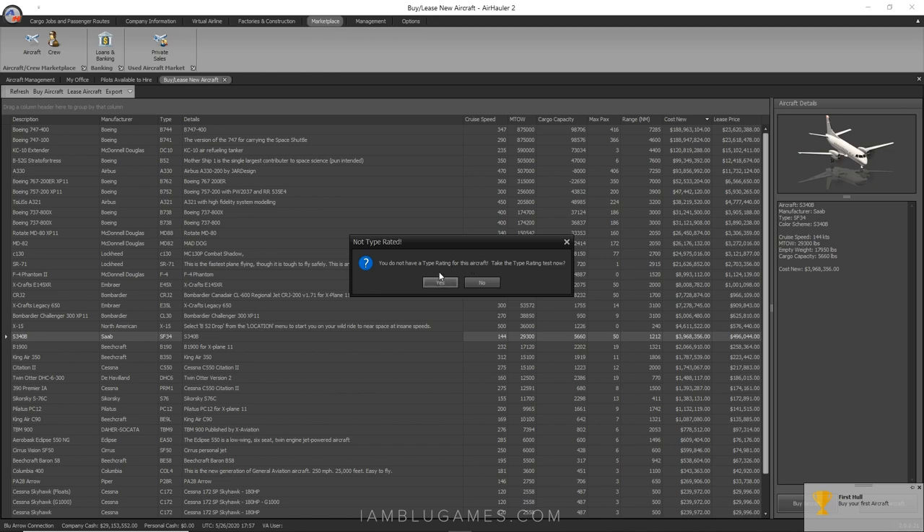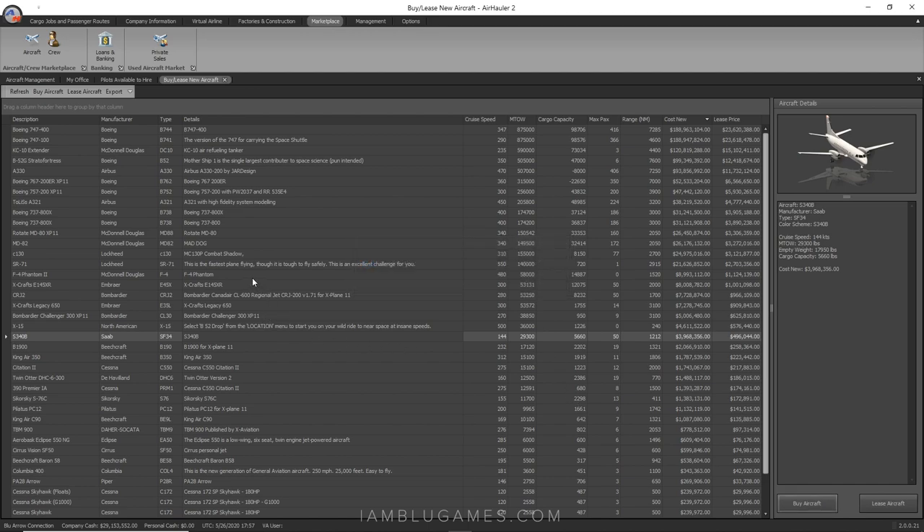It says I don't have a type rating for this aircraft — would I like to take the test now? I'm saying no. If you say yes and don't have networked mode on, Air Hauler will open X-Plane so you can complete your type rating test in that aircraft. I'm skipping it since this plane is mainly for the AI pilots at the moment.